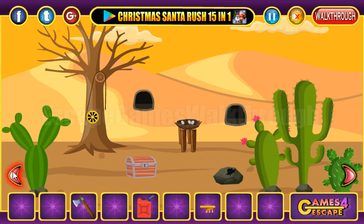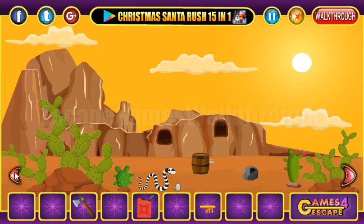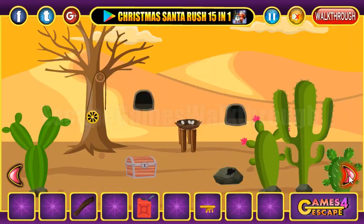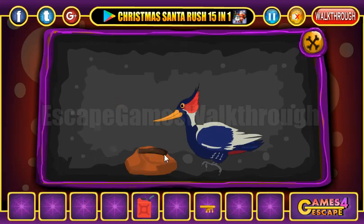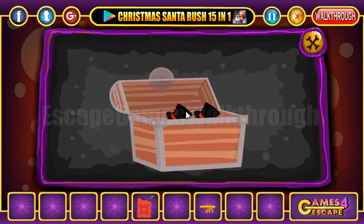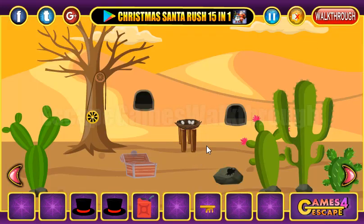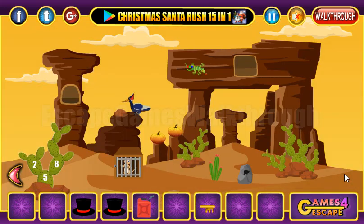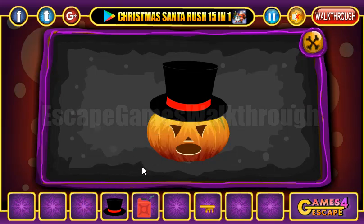We have an axe, and with the axe we can chop the tree here to get a wooden plank. We give it to the woodpecker to make a key from the chest and open it. We have got two hearts here, and these hearts go on this pumpkin.